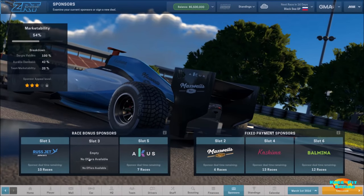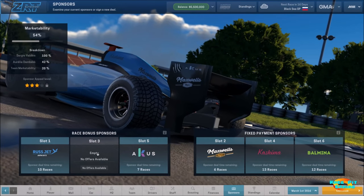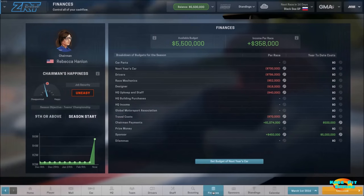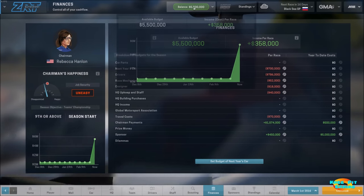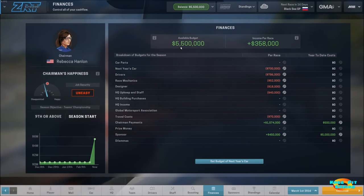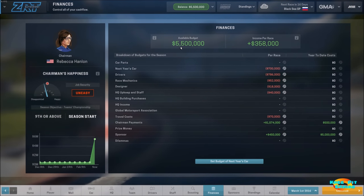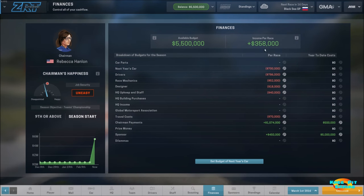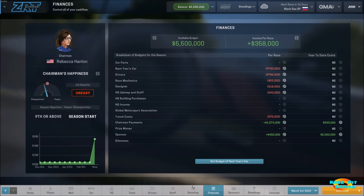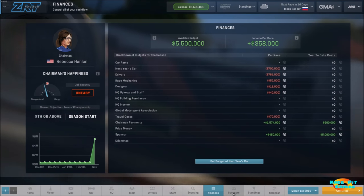Coming back over to finances, you can see at the top of the screen we now have $5.5 million, with income per race of $358,000 right now. So we'll have to keep that in mind as we sign folks and spend money on new parts.